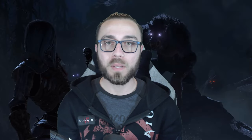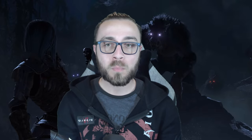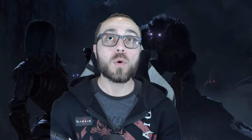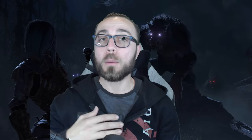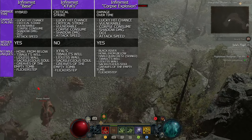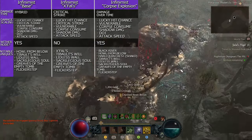Now that you have the history and understand the base concept, let's talk about the three primary variants of the Infinimus Necromancer. These are going to be the Standard Infinimus — effectively a hybrid between crit damage and damage over time — the X-Falls version, which I personally believe is the base best version for the majority of content, fully focusing on critical strike damage and chance, and then lastly the Corpse Explosion focused version, also known as the Black River variant. This has recently jumped up in fame due to the requirements of Abattoir of Zir, where consuming massive amounts of corpses for huge damage has really begun to shine.